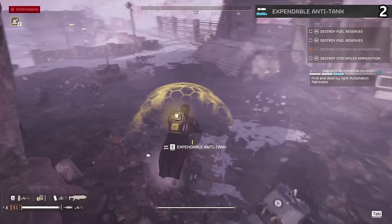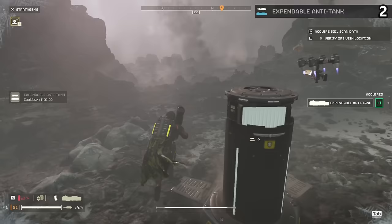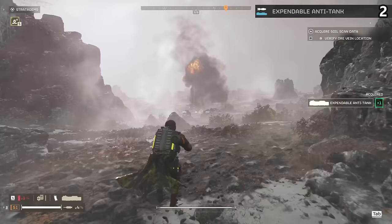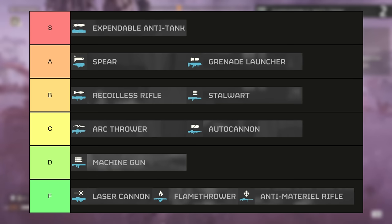You can run any support weapon alongside this. Since it's a one-time use, you drop the pod, fire a rocket, pick up the other rocket launcher, fire that rocket, and then pick up your support weapon and keep moving. The gameplay is so efficient and smooth. A full team of four, each with this, would demolish everything — eight total rocket launchers at almost all times. You could still run grenade launcher for nests, Stalwart for ammo, railgun for everything, and Spear for the big boys. The expendable is just a far better version of the recoilless rifle, letting you also wear the shield backpack. And the more people that use this, the better. S tier.